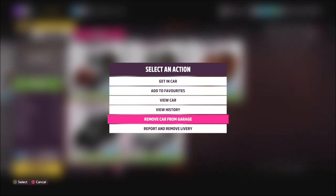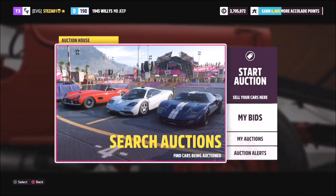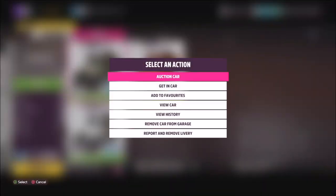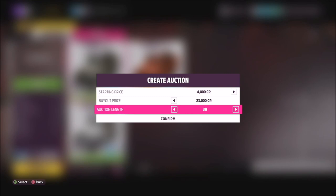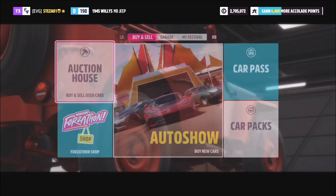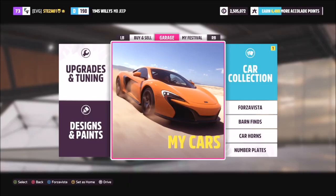After doing this you'll end up with a lot of Willis Jeeps, and there are three ways to get rid of them. First, you can remove them from your garage, which I would not recommend. Second, stick them in the auction house — you won't get your full money back but you've probably earned way more anyway; list it at 4,000 credits with a buy-out of 23k. Or, as I've done, once you've unlocked some barn finds you can gift them to new players, so at least they don't go to waste.